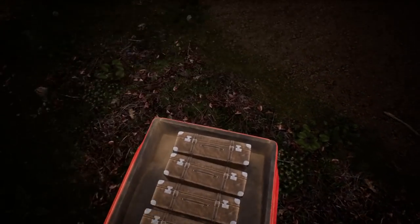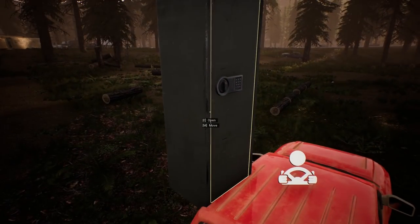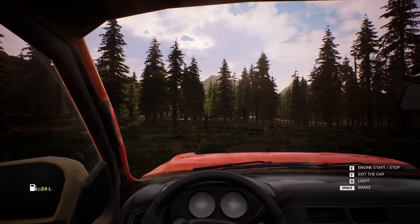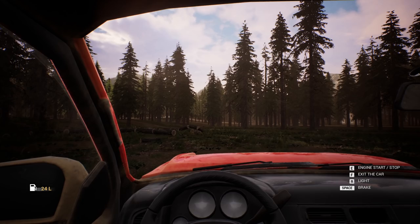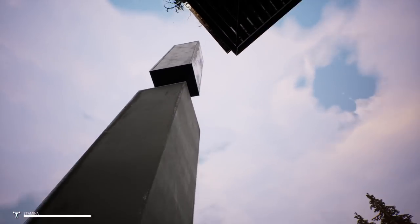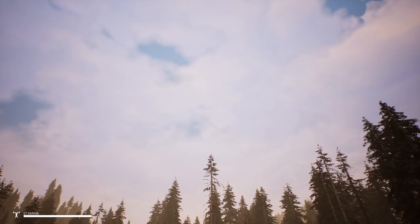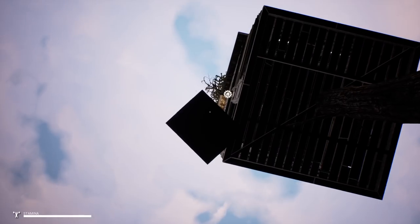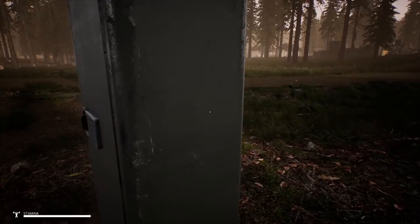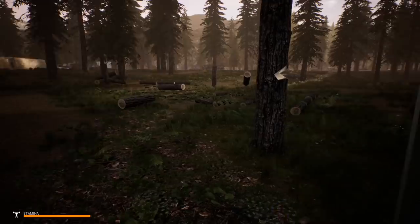Now we need to figure out a way to get in and out of there. I don't see anything that's really great for getting in and out. Let's get these out of the way so I don't mess around with the lockers. We're gonna move you over there, jump up, and then get you down.